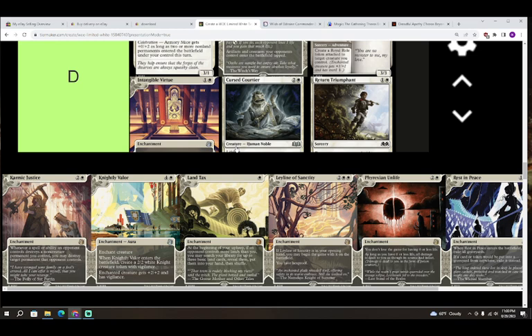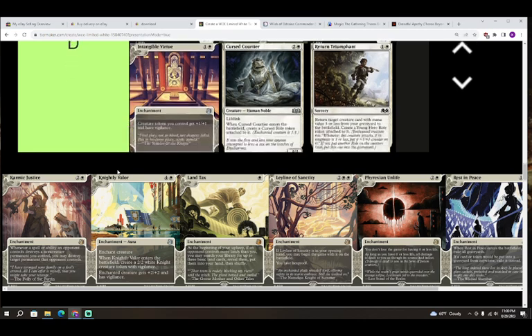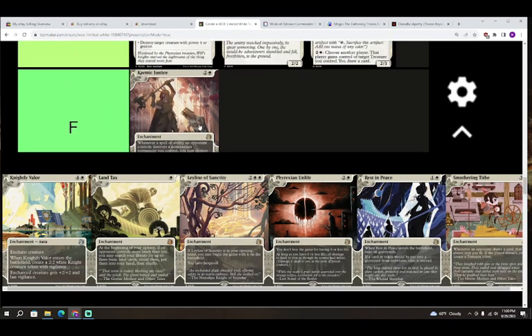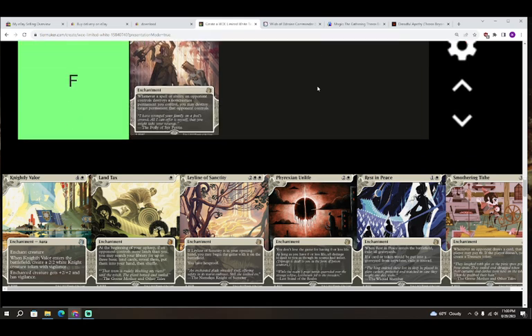Next up we have Karmic Justice — two colorless and white for an enchantment. Whenever a spell or ability an opponent controls destroys a non-creature permanent you control, you may destroy target permanent an opponent controls. I think this is a Commander card now and everybody's going to be happy to open it, but I don't think it's very good in limited because your opponent just isn't going to target your non-creature permanents with their removal spells — so you're never really going to get the ability off.